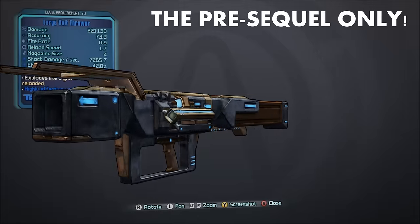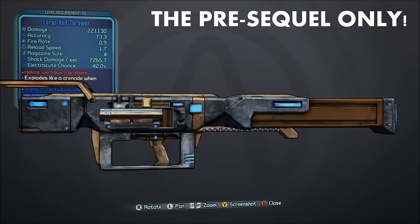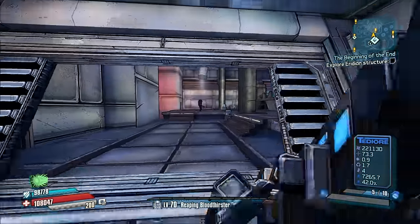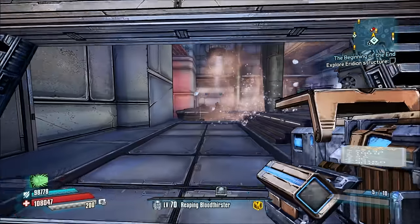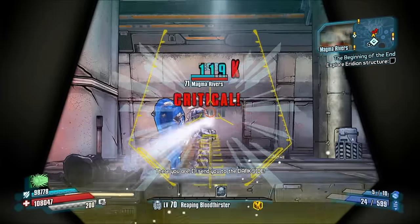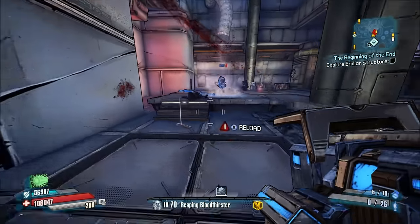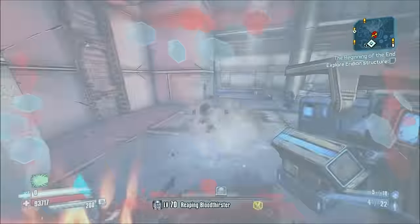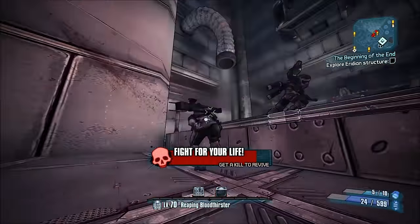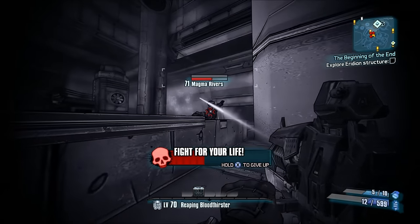Number 8: the Volt Thrower. The Volt Thrower is a pretty unremarkable shock elemental rocket launcher from the Pre-Sequel. Interestingly, it is the Pre-Sequel's only blue rarity unique rocket launcher — all the rest are either legendary weapons or non-unique rarity weapons. As far as stat boosts go, the Volt Thrower has better rocket speed, magazine size, elemental effect chance, and elemental effect damage. Damage-wise, I would say the Volt Thrower is fairly subpar. It's fairly decent early on when you don't have access to very many rocket launchers, but later on in the game you're going to find that good rocket launchers are actually extremely common.